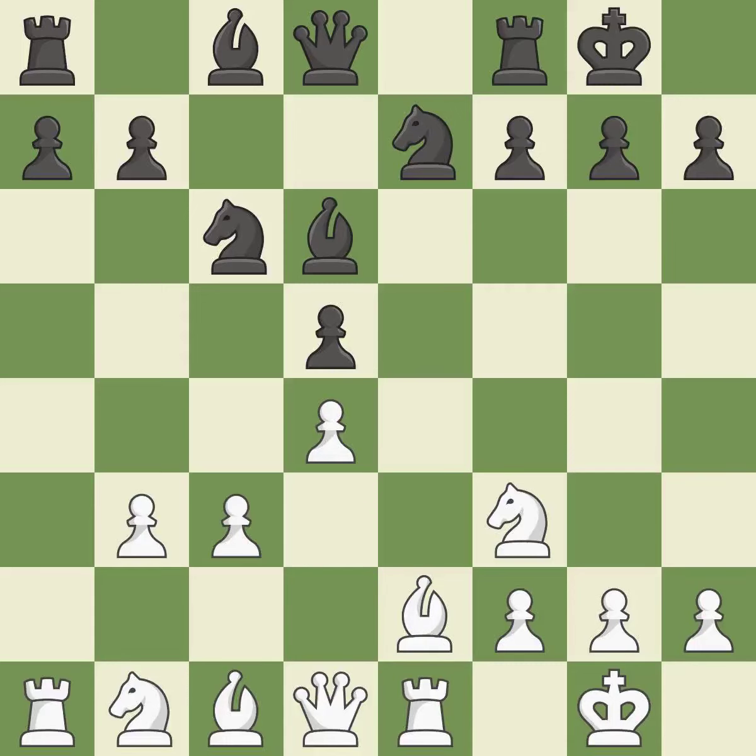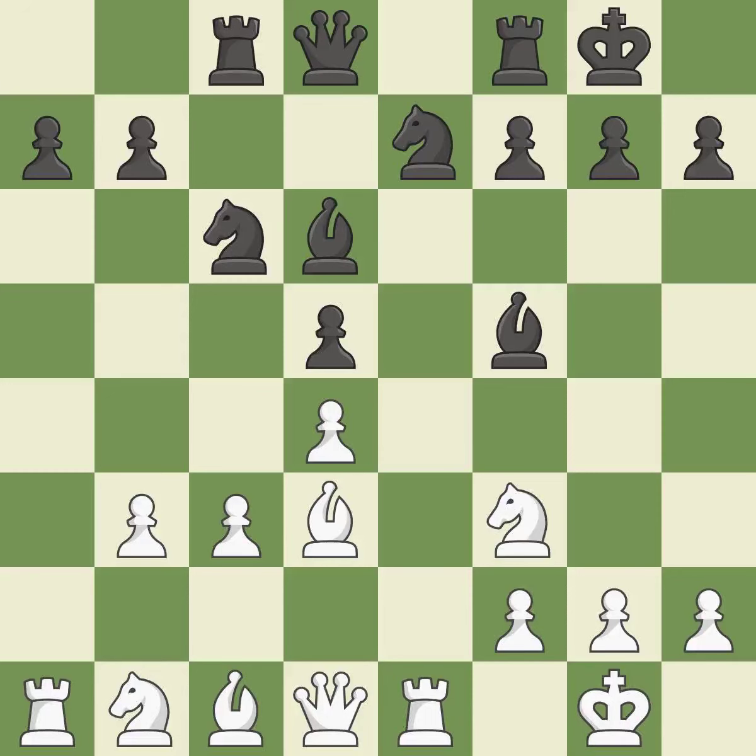A decent move follows. By doing this, a bishop moves out of its beginning square and into the action. This suggests exchanging items of equivalent value. By moving a rook from its starting square, this activates it. This develops a knight from its starting square, activating it — a wise decision. The knight can now control more squares as a result.